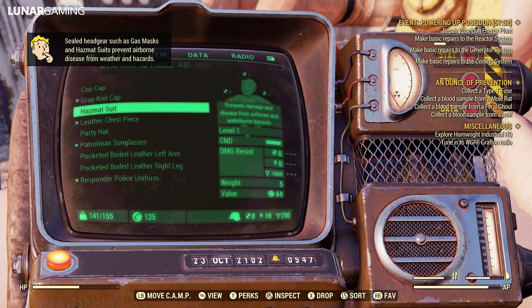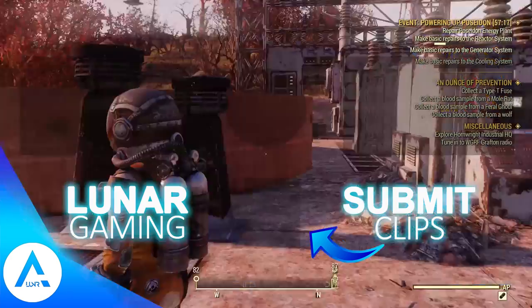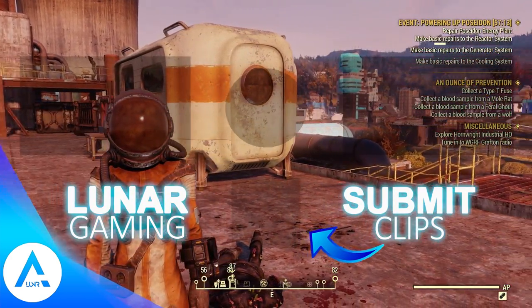The hazmat suit offers no damage resistance whatsoever and you cannot equip armour with it. However, it does block up to 1000 rads, making you impervious to radiation damage in game. On top of this, it also prevents you from contracting diseases from airborne and waterborne sources, so it can be very handy as things like antibiotics are not readily available, particularly at the very start of the game. So this is a very handy item to get early on.